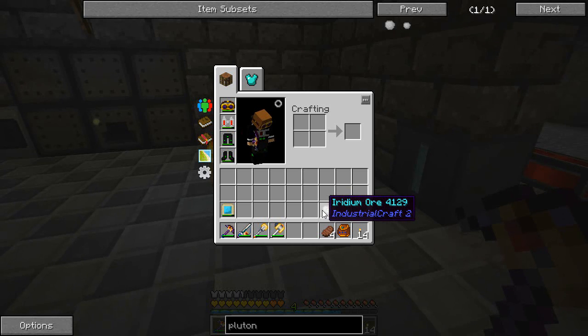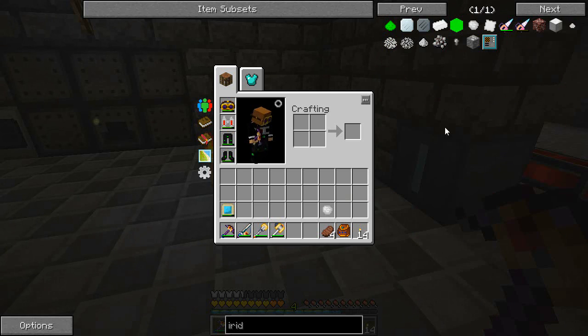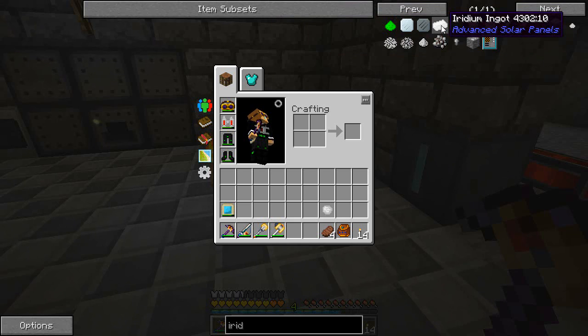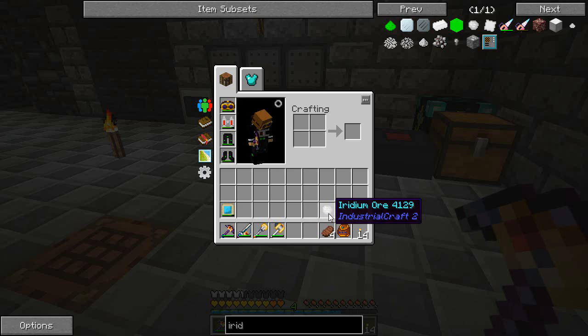This is pretty important because I'm not sure of any other real way of getting this. I think you can probably mine it, but it's very, very rare - I've certainly not seen one. There is an iridium ore around, but it makes the other iridium ore, not the Industrial Craft one - it makes the advanced solar panels version. So whenever you do your purified crushed iridium, all of this stuff ends up with that ingot, not with this Industrial Craft ore. That's the only way I've found to get the ore.